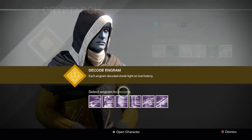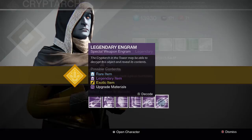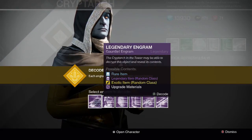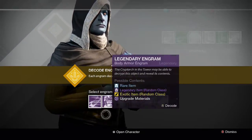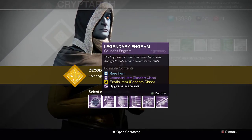I have a couple primary legendary engrams, one special, I don't believe I have any heavies though, and then we have a bunch of armor. So let's start off with the armors and let's see what we get — hopefully we can get an exotic out of them.